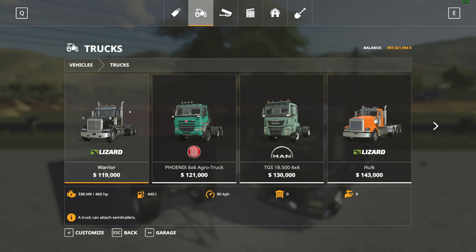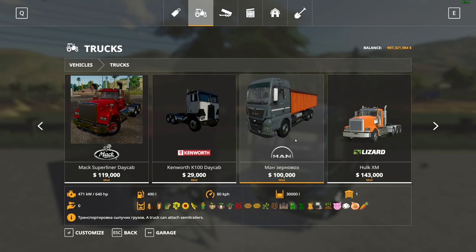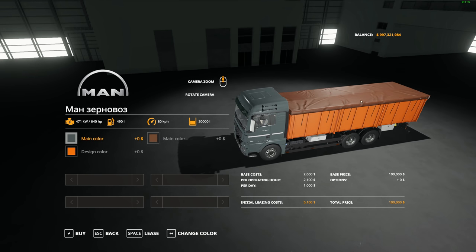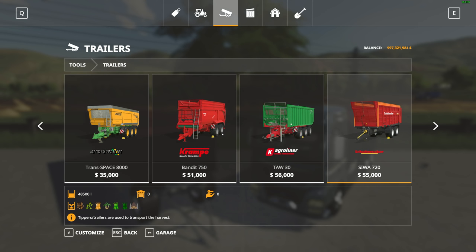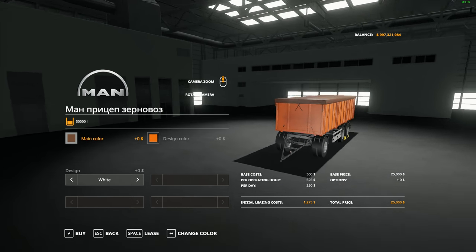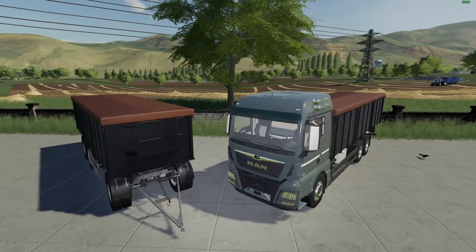Let's go over to the shop — that's going to be located under trucks at the semi part. There it is. It works for all those different fruit types. It says 80 but I think it goes faster than that actually. You can change the colors here. I like the brown for the cover there — it almost looks like it's made of leather. The tipper is going to be located under tippers or under trailers. Just keep going down to the end and there it is for $25,000. Works with all that stuff and you can also change the colors of that as well.